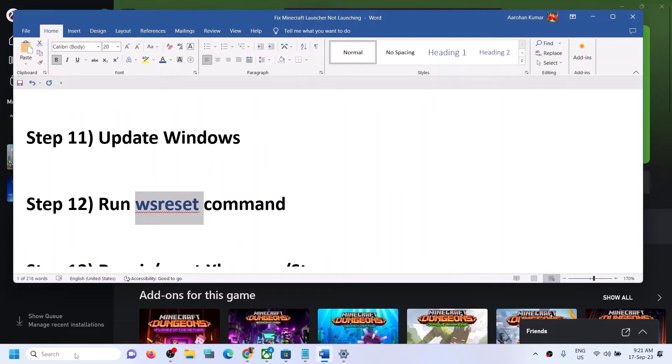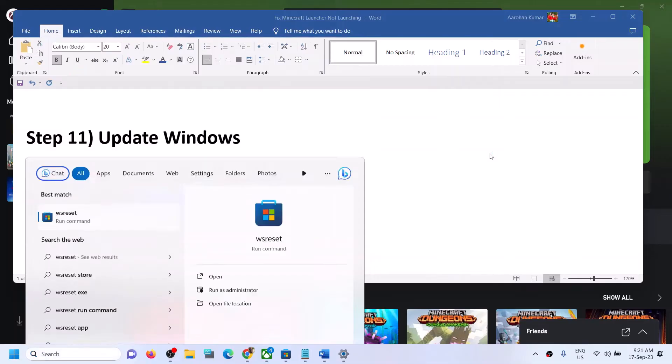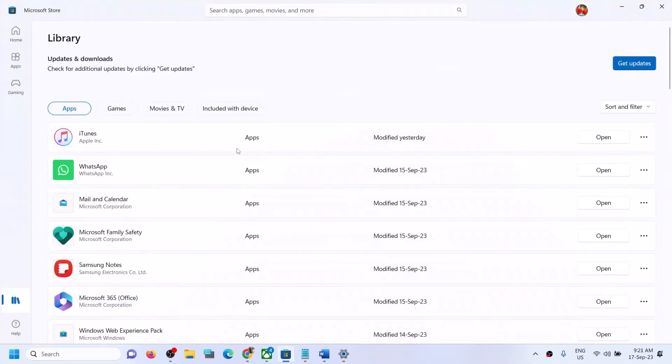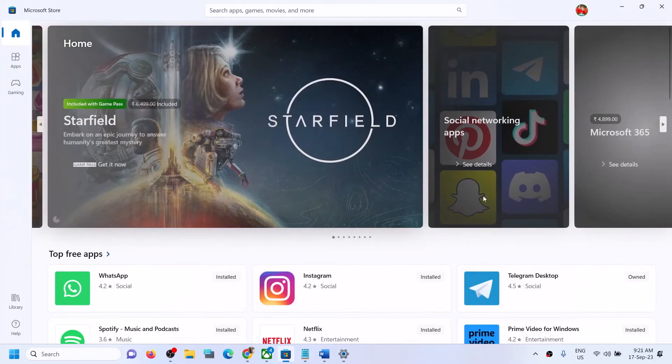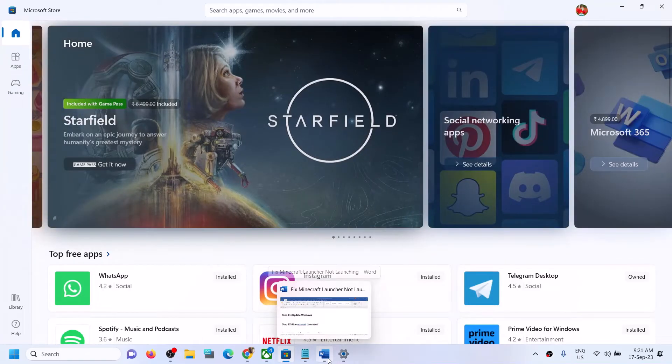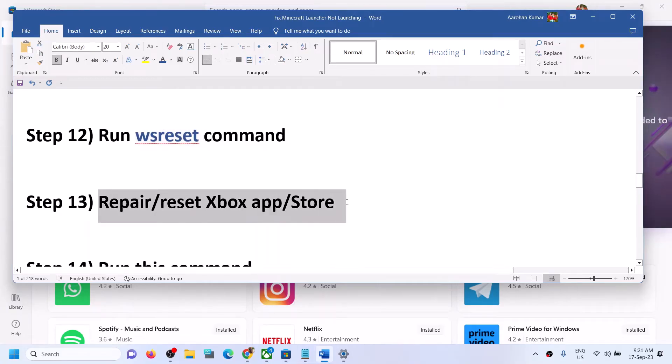The next step is to run the WSReset command. Type 'WSReset' in the Windows search box and click on the WSReset command. This will open a black screen for a few seconds and then open Microsoft Store. After that, try to launch the launcher.